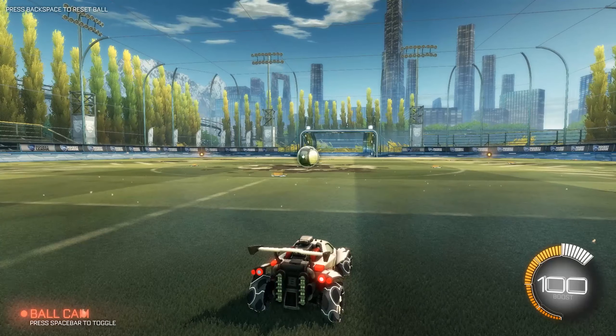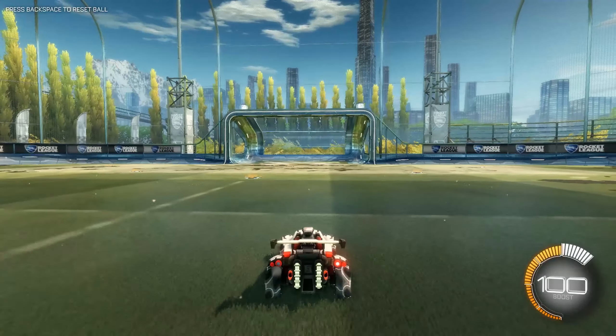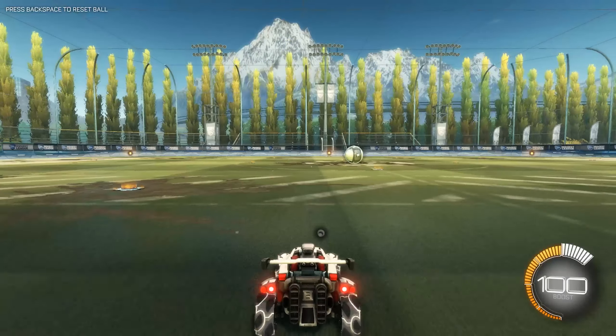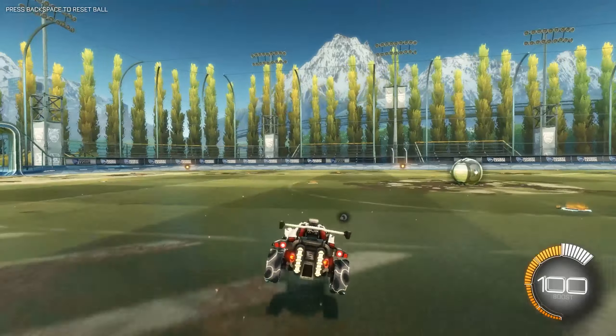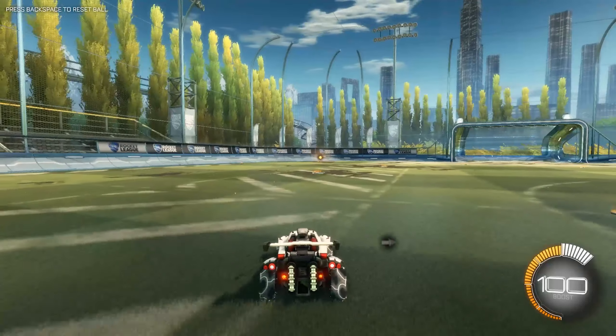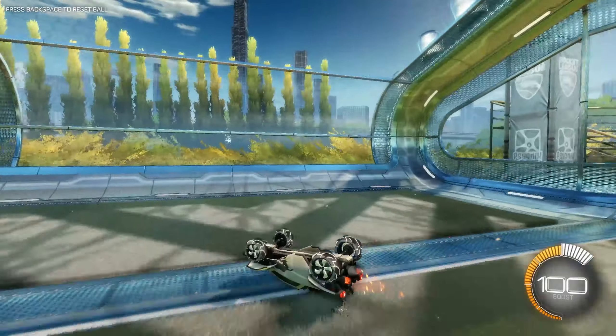To do it while you're moving, you're just going to go forward while holding your air roll left or right button, and then you're just going to press the jump button. If you do the same thing but press the jump button twice, it will boost you forward.